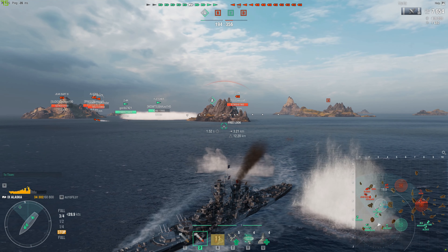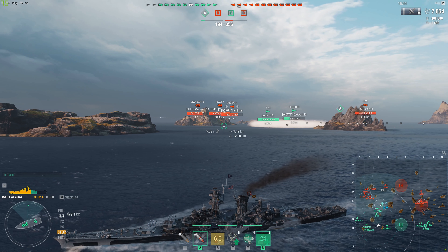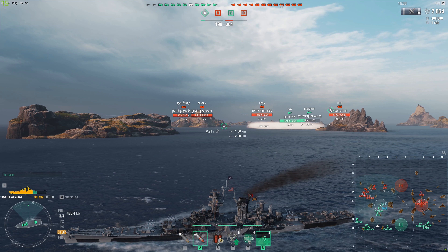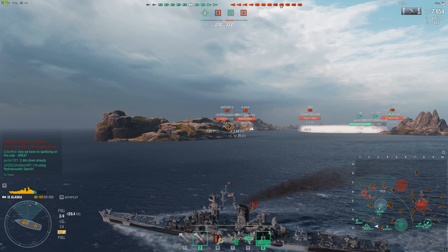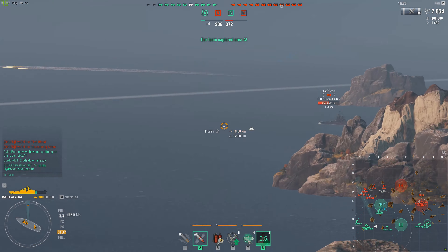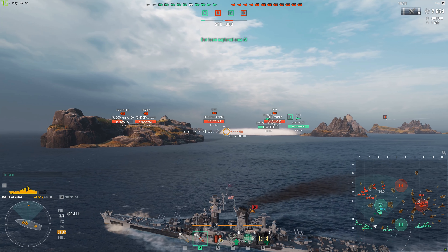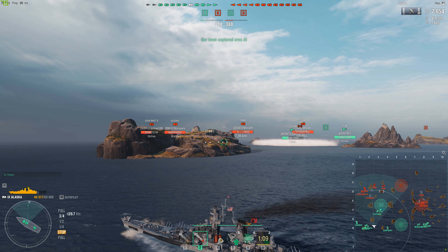Her armor isn't the same as the Puerto Rico, which is almost impossible to citadel. The Alaska is citadelable fairly easily if you know where to aim - just above the waterline with battleship-caliber guns will get you a citadel in the right place. Overall she sits in the middle of the tankiness scale for super cruisers - if Stalingrad and Puerto Rico are at one end and Azuma at the other, she's somewhere in the middle leaning toward the tanky side.